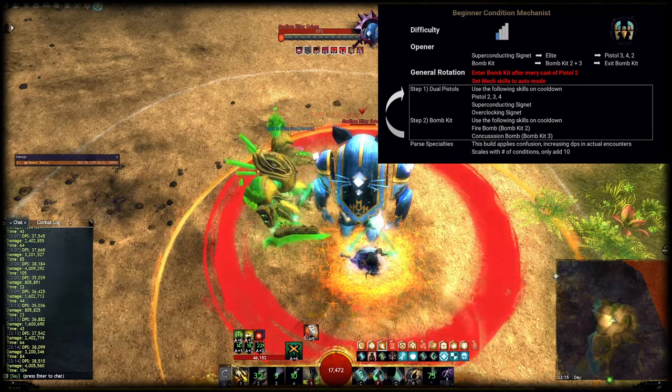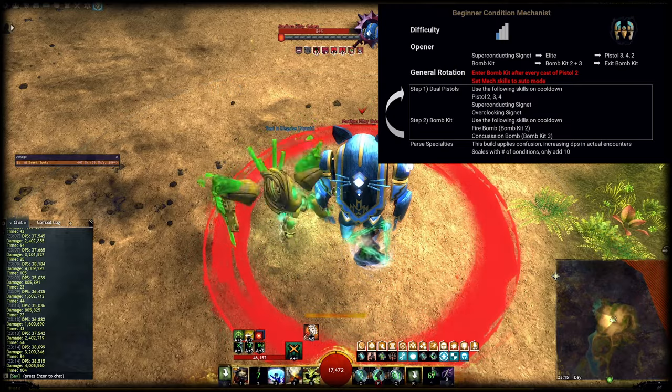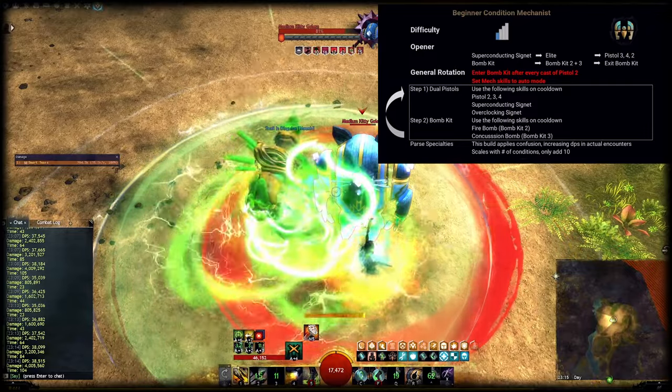Make sure to always use Static Shot first, as it has a higher skill priority than Blowtorch. Doing it the other way around might lead to accidental cancels of Blowtorch. Poison Dart Volley and Firebomb also share a cooldown, which is why we go into Bomb Kit after every cast of Poison Dart Volley.